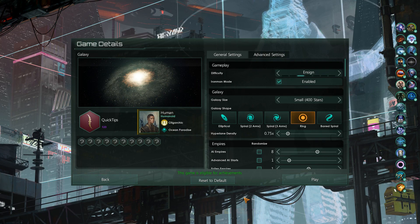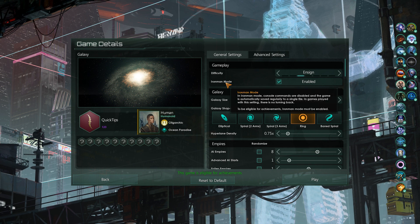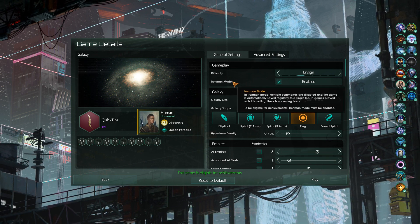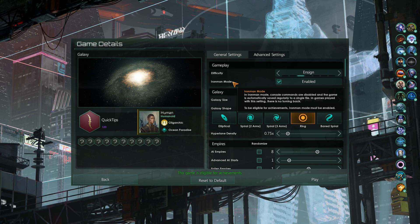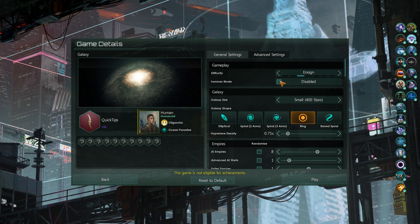Here's how to use console commands in Stellaris. To be able to use them, you'll need to make sure that your game is not on Iron Man mode. Iron Man mode is like the default non-cheating, achievement-available mode. You want to disable that because you will not be able to use console commands if it is enabled.